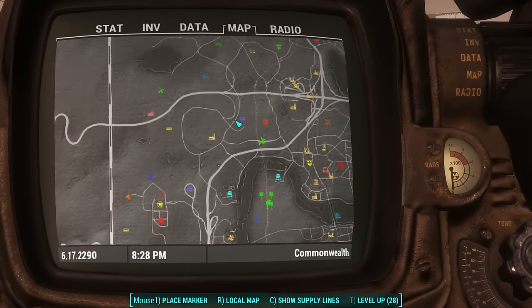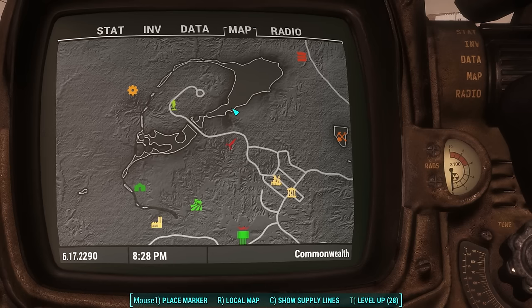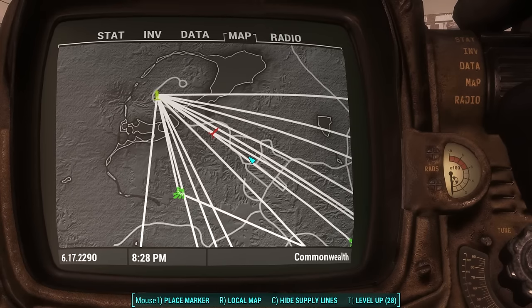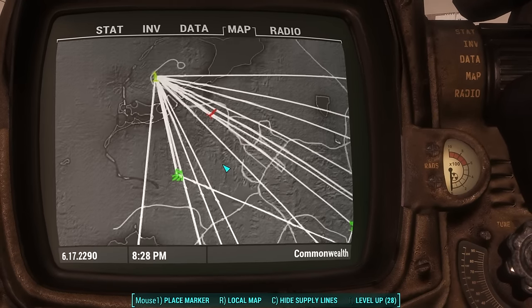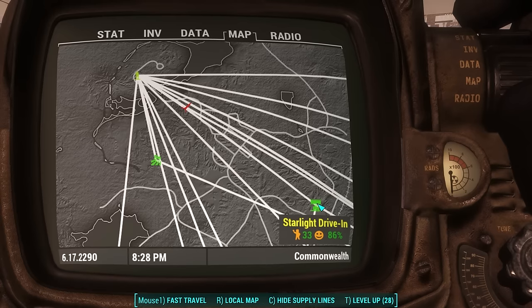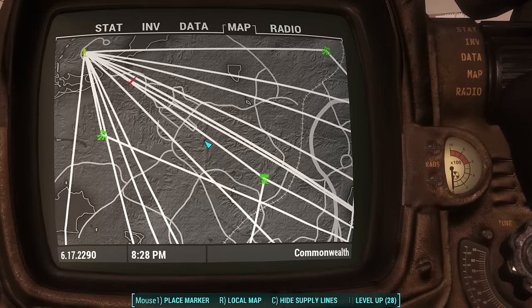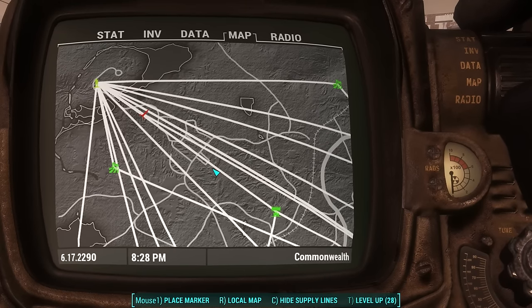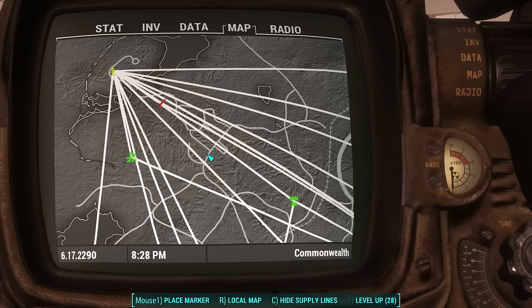Let's take a look at our map — I've blown it up so it's easier to see — and let's use Sanctuary as an example. Press C to show supply lines. As you can see, I have quite a lot of supply lines. Sanctuary was my first settlement, so I started sending out supply lines from there, but you don't have to. The way it works: as long as any settlement is connected to any other settlement by supply lines, you will have access to the items in the workshop of any other connected settlement. That's the basics of how it works.